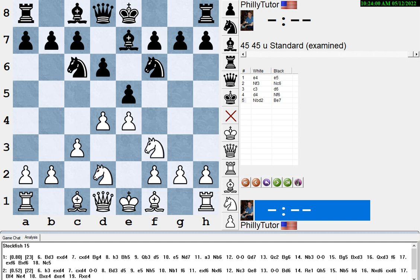Let's start with an example where h3 is reasonable. Normally you want to develop your pieces — move every piece once before moving any piece twice, unless there's a tactic. But here's a principle: if your opponent has a piece that only has one good square and you could take that square away from him while he's developing, it's not unreasonable to do that.